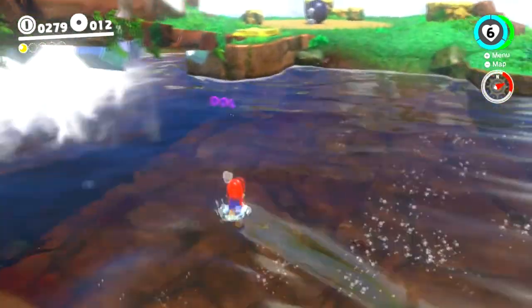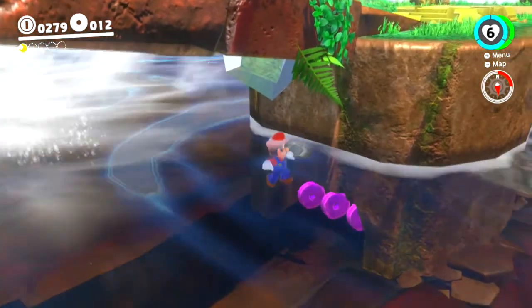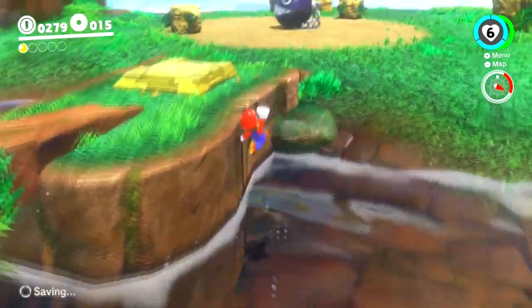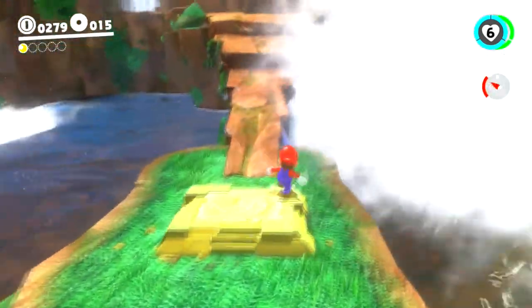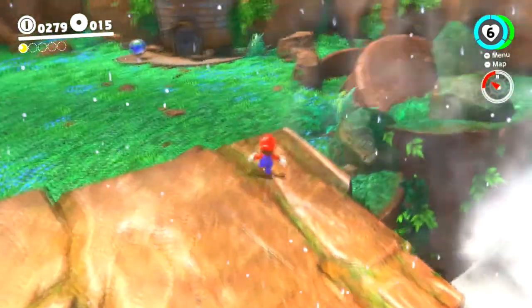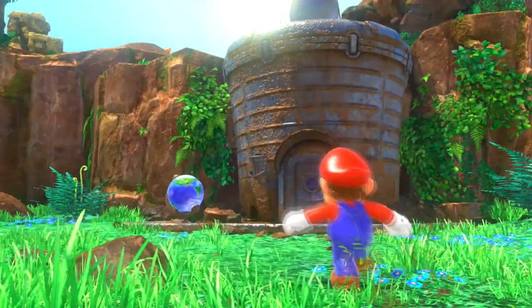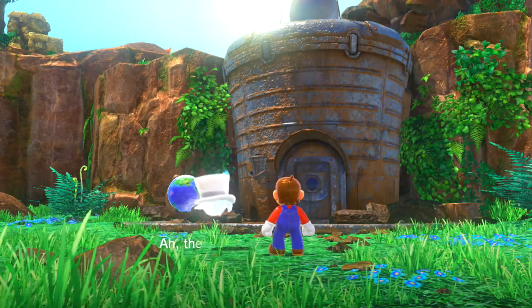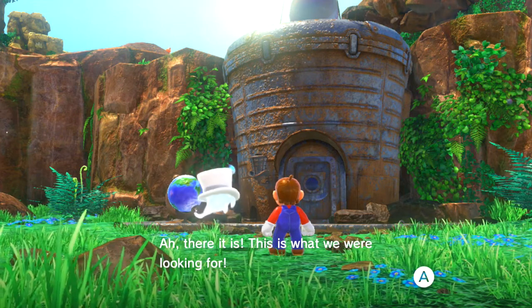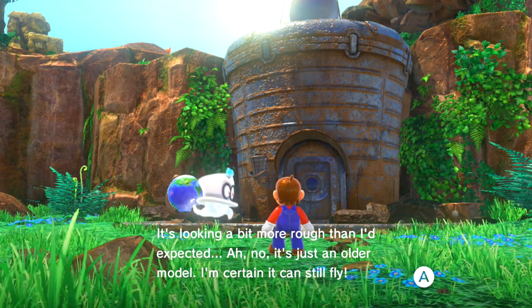It looks like that area is blocked off for now until we're done with this place. You always want to explore different things so that you can find power moons — you get rewarded with either purple coins or power moons. Your reward for being curious in this game is very satisfying. There's never a point where you're exploring something for no particular reason. And this is what we're looking for! It looks a bit rough, but it's just an older model — I'm certain it could still fly. Let's give it a shot — just throw Cappy in that globe there.